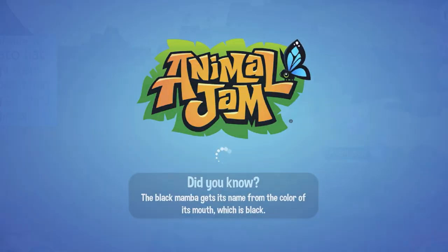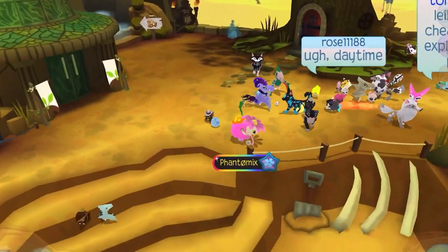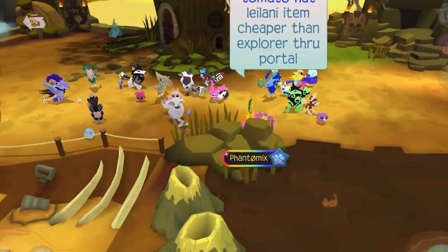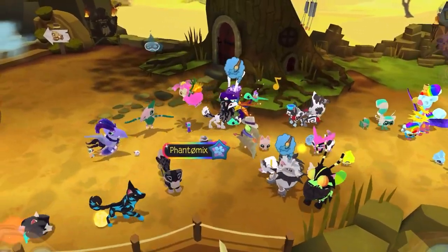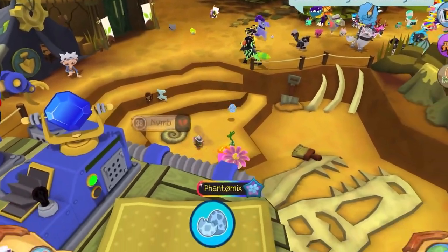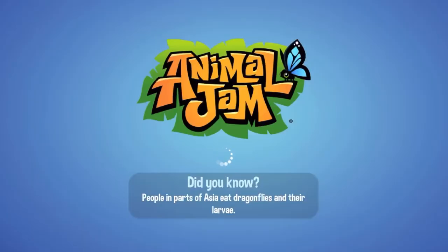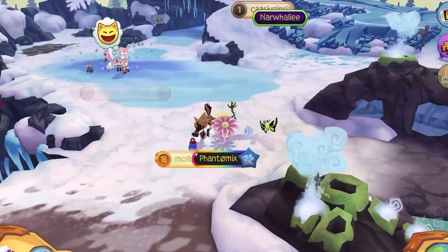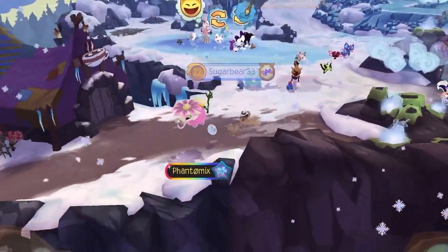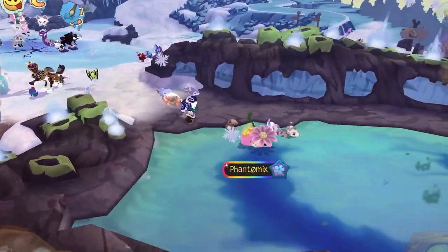I would recommend going to Appondale at night time. A lot of people do phantom battles there and drop phantoms, so you can fight them and get prizes. It's also good for nocturnal items, fireflies, and snowflakes — though snowflakes are in Mt. Shiveer, I think. Let's see if I can find one quickly — nope, not right now.